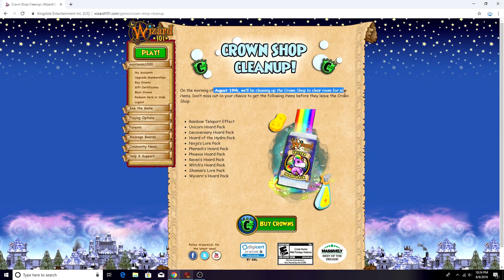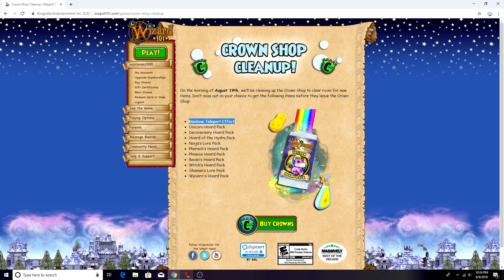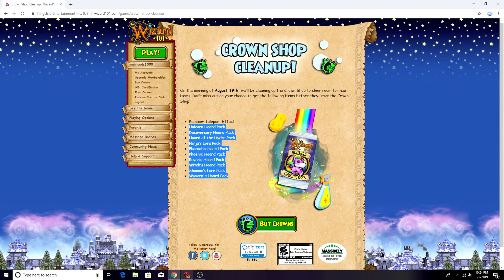Let's get to the main topic for today's video because this is kind of a big deal. On the morning of August 19th they'll be cleaning up the crown shop to clear room for new items. Don't miss out on your chance to get the following items before they leave the crown shop. I'm guessing this isn't forever - for pack purposes they like to bring things back. What's kind of weird is they're going to remove the rainbow teleport effect. I'm not really sure why - maybe it was just a summer item and since summer's ending they want to take it back.